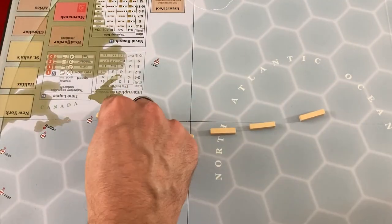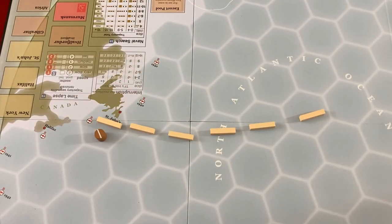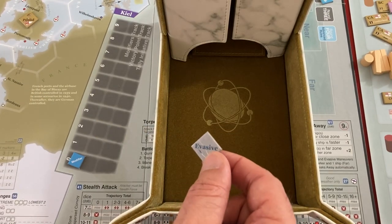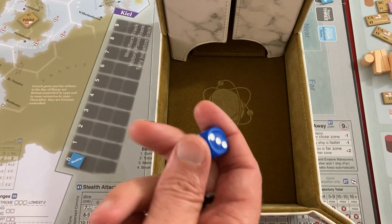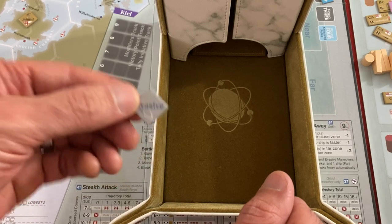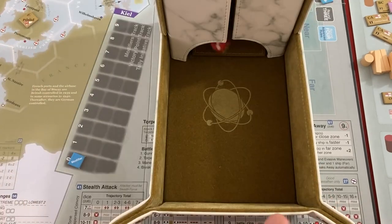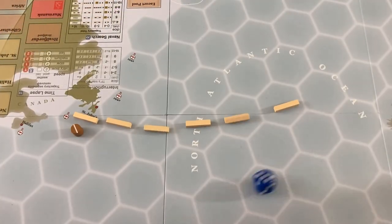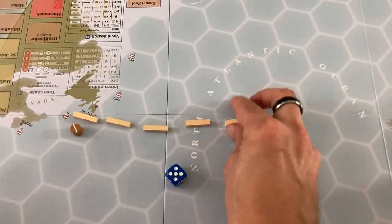For my actual action I'm going to try to do a completion to get this convoy into St. John's. The enemy has to fail to seize initiative for it to work. They have an evasive which gives them plus two in bad weather — I'll say they spend their evasive since they can't get another one. They just need a seven — they get initiative. My convoy loses five trajectory pieces. They're almost home though.